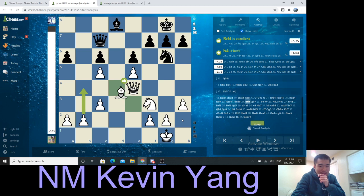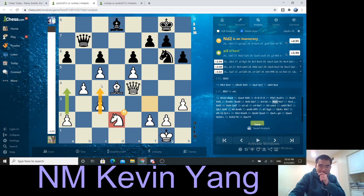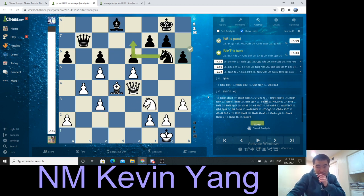Bishop takes, I'm just going to play Bishop D4 — just solidify my structure, nothing big. I could have also played B4. There are so many moves here: Queen B7, B4. After H6, I just play Knight D2. I could have also played H4, H5 — that's another plan. Another plan is to play A4, so that after A5, I can go B5.